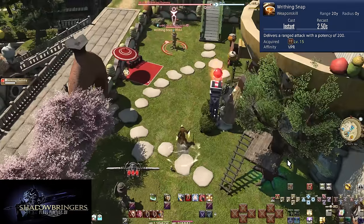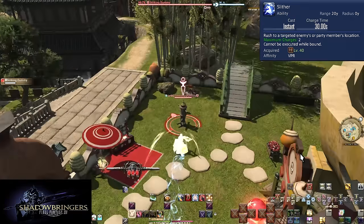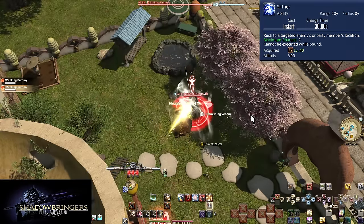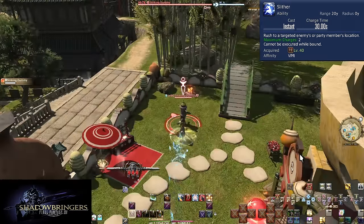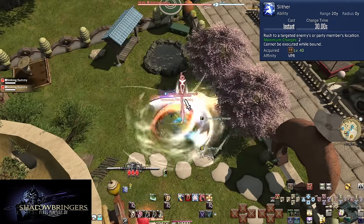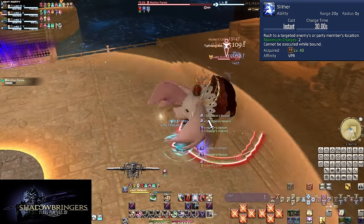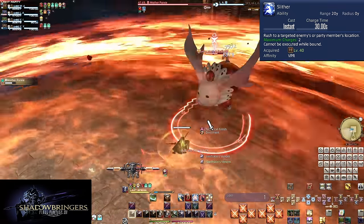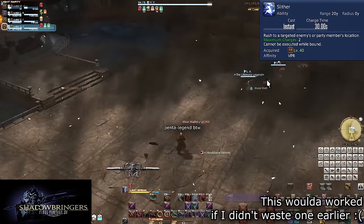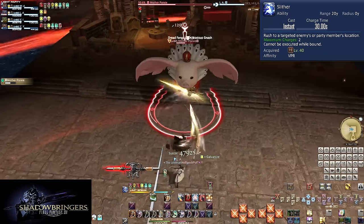Level 40: Slither. An OGCD ability with a 30 second cooldown, storing up to 2 charges. You can target any enemy or ally up to 20 yalms away and quickly dash to them. This ensures that using Writhing Snap more than once means you're probably overusing it. Run out of range, then dash back in as soon as it's safe. Or, at high skill level: wait until the last moment, target a party member already in safety, dash to them, then dash back in — skipping Writhing Snap entirely.